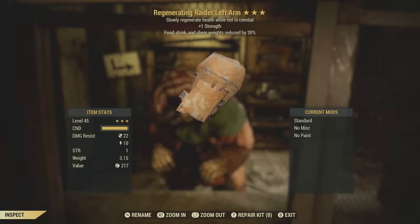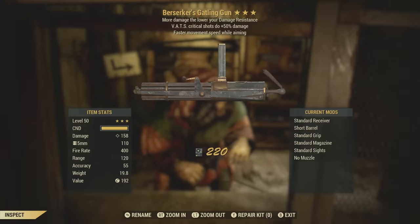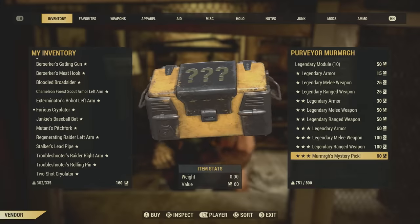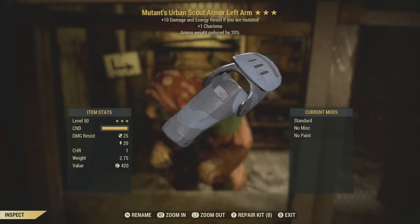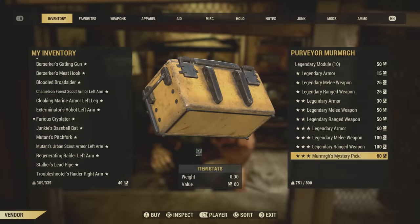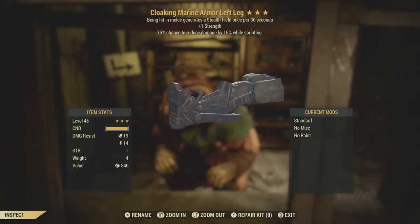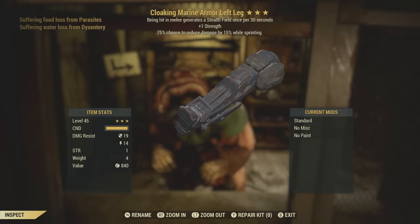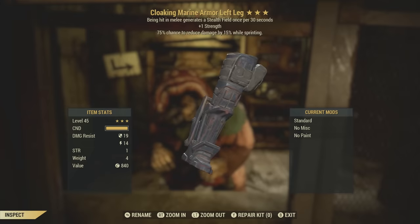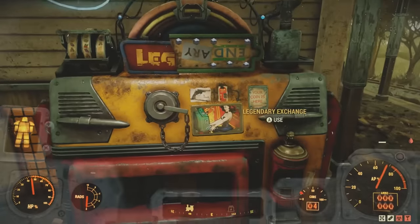Regenerating raider left arm — slowly regenerate while not in combat, plus one strength, food, drink, and chem weights reduced by 20%. Berserker's gatling gun — I don't really use VATS that much with a heavy weapon like this. A mutant's urban scout armor left arm. Cloaking marine armor left leg — 75% chance to reduce damage by 15% while sprinting. This is a solid armor piece. So far I've spent about 1,800 script and gotten two good rewards.